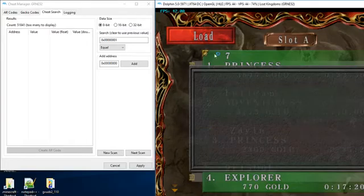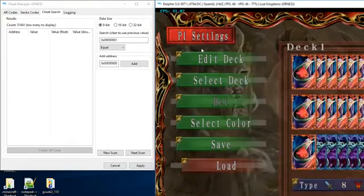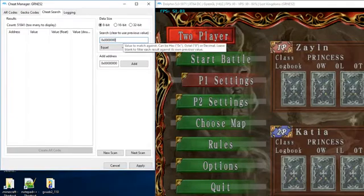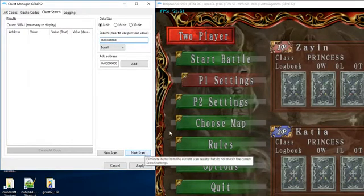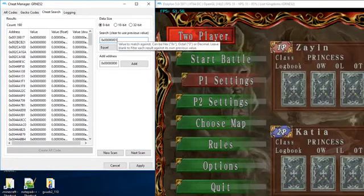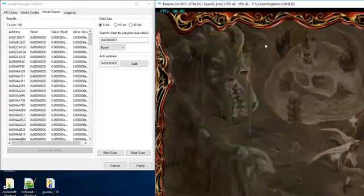Then we load a different player's data — that one shouldn't have any wins on it. And yep, no wins. So we're going to change this back to zero. Now we're down to 190 results. We can click Next Scan a couple more times but it's not changing.